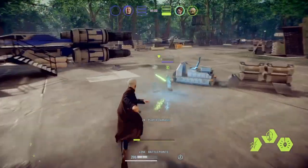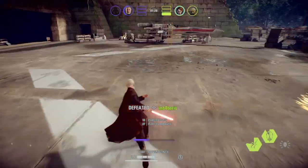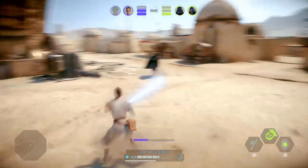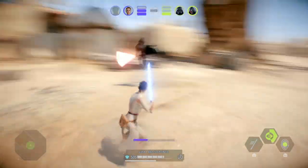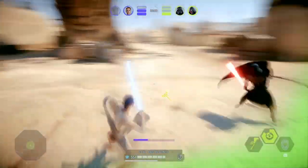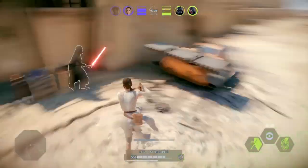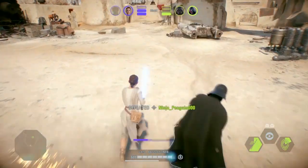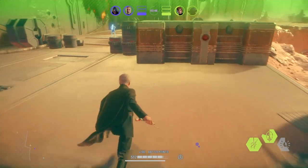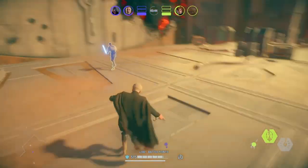The first way is to make hookswing predictions like this. This does take a lot of skill and practice, so I will be making a separate video completely dedicated to it. But put simply, what you're trying to do is observe patterns in their movements and predict where they're going to go, then hookswing there so they'll dodge into your hookswing like this. Once you get it down, it's very hard for your enemies to do anything about it and it does lots of damage.